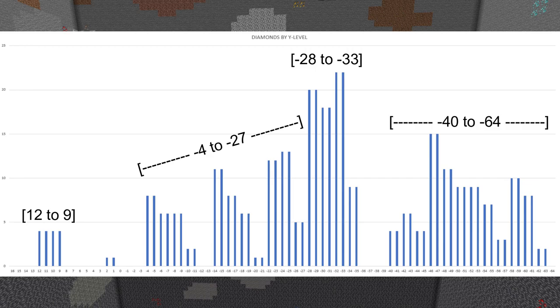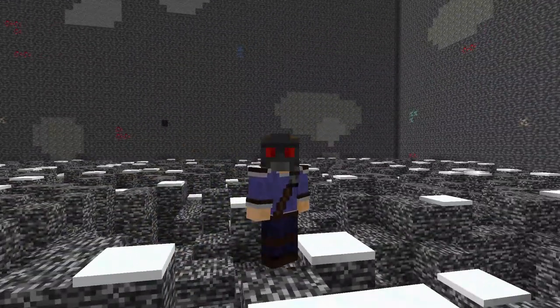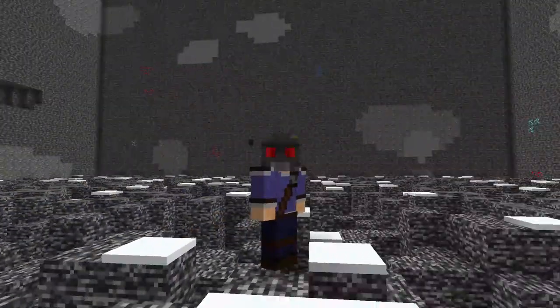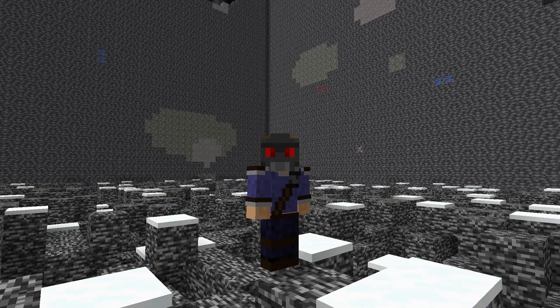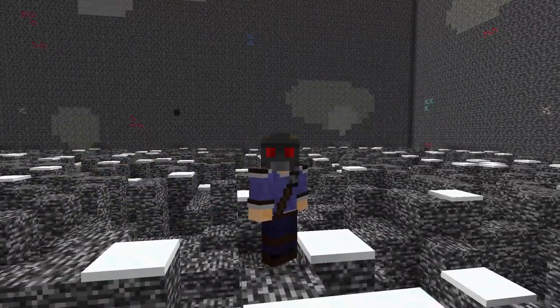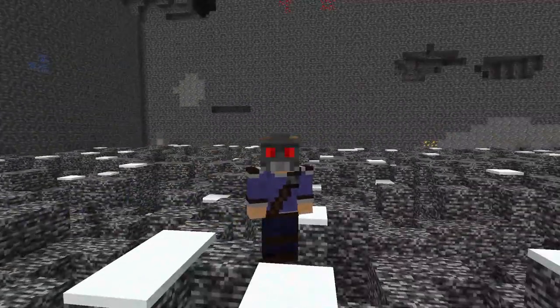Beyond that, the numbers just drop off again once you get to the late minus 30s. We had a weird bit where there were a couple of zeros — I think that was probably just chance, I'd imagine you'd still get a decent amount there. But going further down it doesn't pick up an awful lot again. Even at Y59, which on paper according to Mojang should be where diamonds are most popular, there was barely anything. Y59 and Y58 only got us 10 diamonds in this whole area — that's like one or two chunks worth. Imagine digging all of this out and only getting two lots, I'd be fuming.